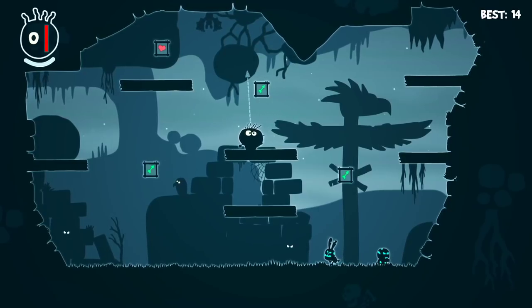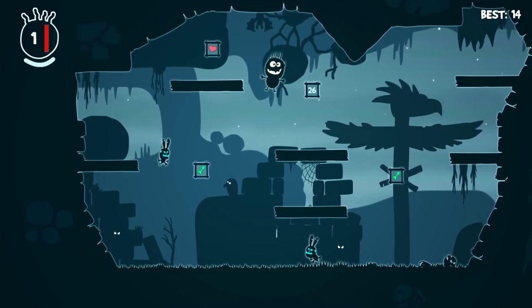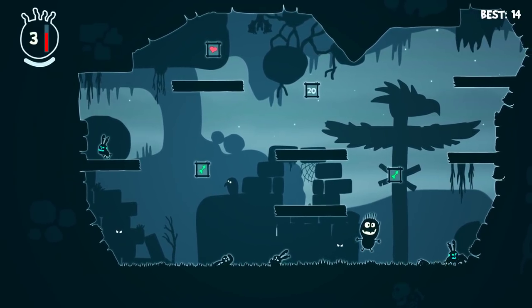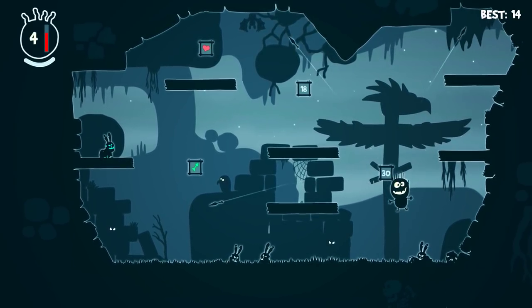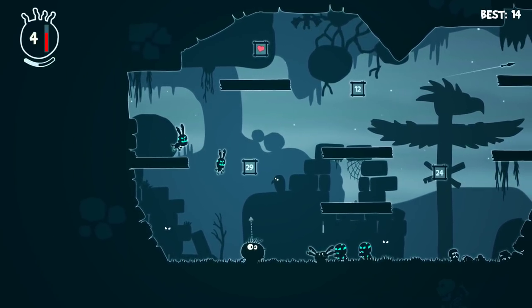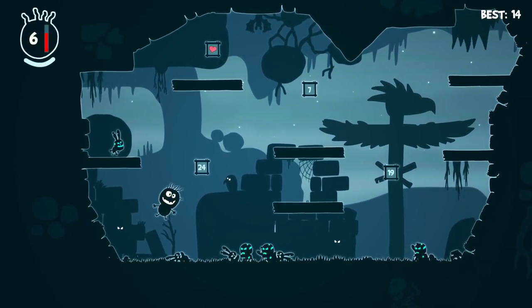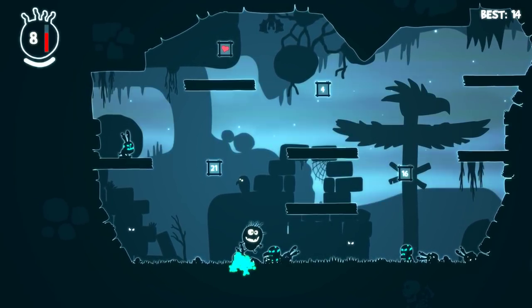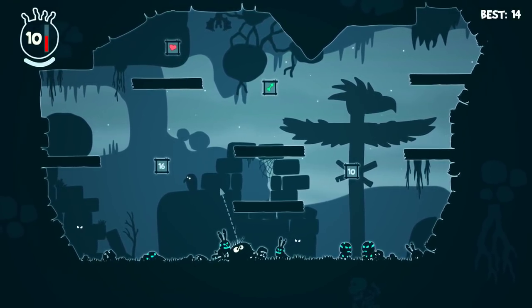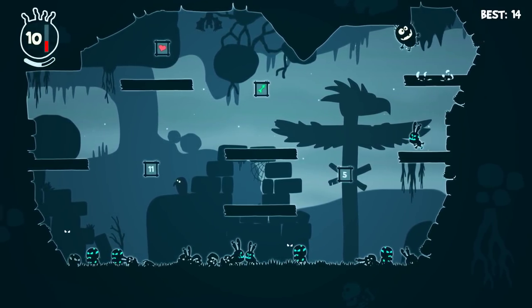These squares are items, and if you touch them they do different things. If I touch an arrow it does that. If you touch a heart it restores your health. Originally I thought it was working on a three hits and you're out system. The idea is to try and link together attacks in whatever way possible. These are very aggressive bunnies. Triple kill — sorry, double kill I mean. Excellent.